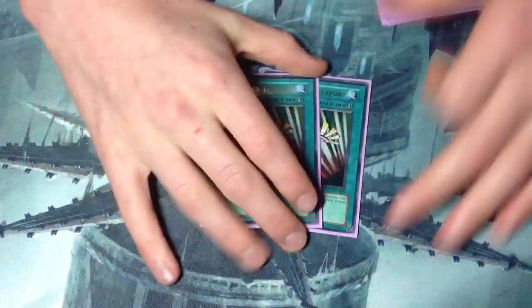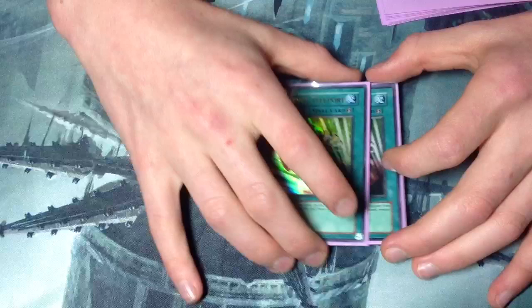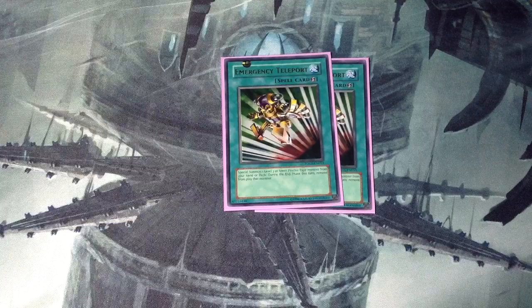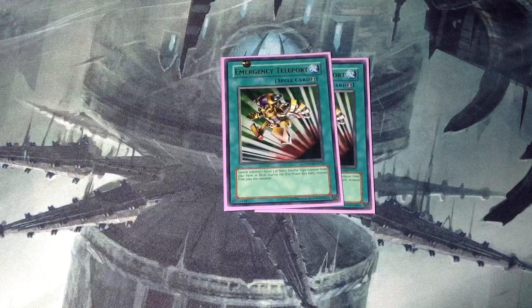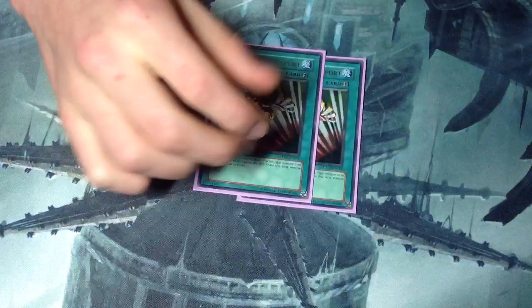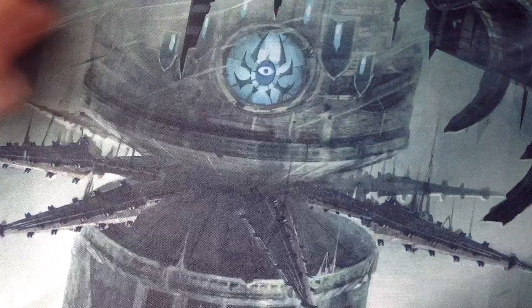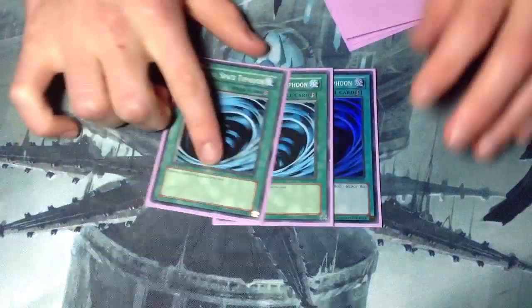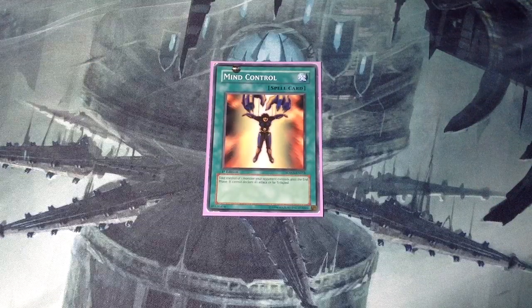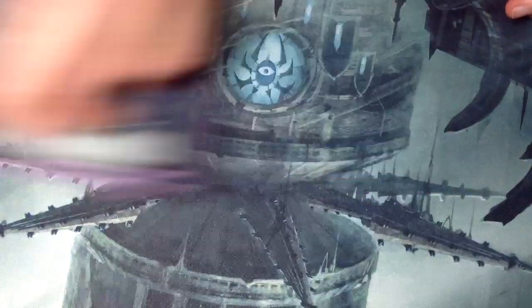For the spells: 2 Emergency Teleports. I find 2 and 2 to be the best — with 3 and 3 you just have too many sometimes dead cards in hand and deck, and you just don't have space. So 2 and 2 is fine. And then 3 MST, the standard for agents. A Mind Control, a Dark Hole, and a Book of Moon — the standard spells.